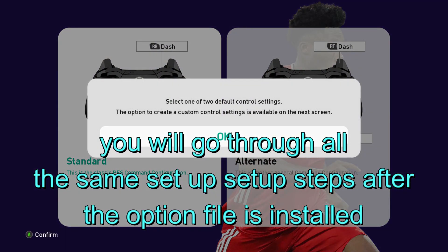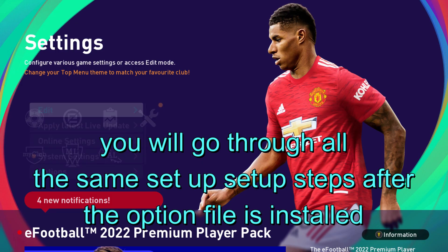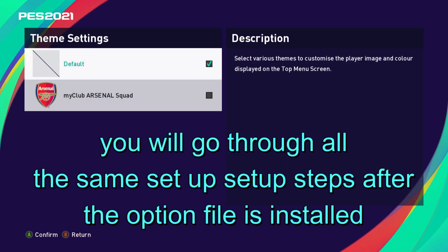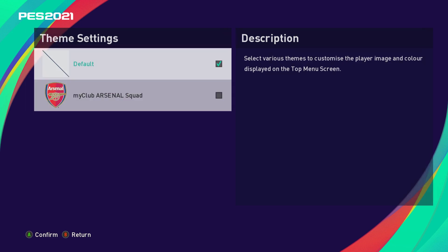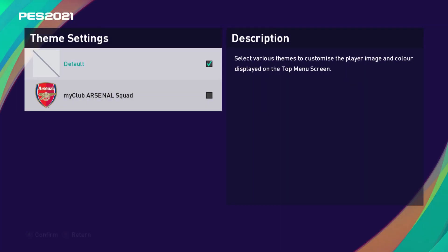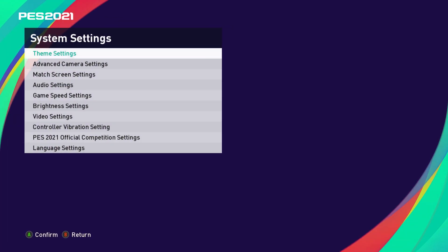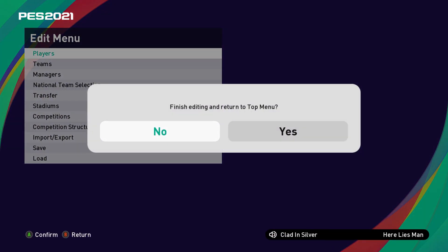Go through the same setup — pick your languages etc. You'll go through this again like I said, but nothing wrong with that. On the system settings I want to highlight that I did have the Arsenal squad theme settings, but in reality you want to be on default, because for any mod you're going to put in, you want to make sure you have it on default. Let's check how this even looks — it should have only the licensed teams.